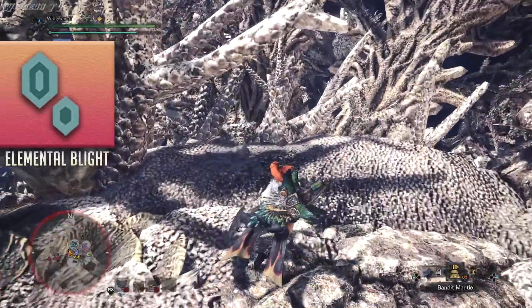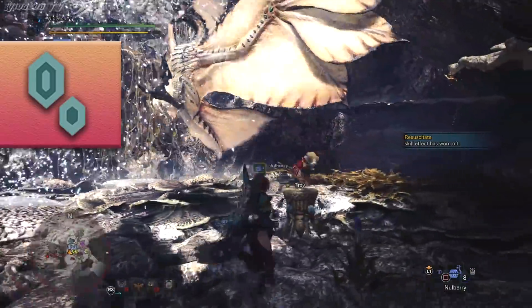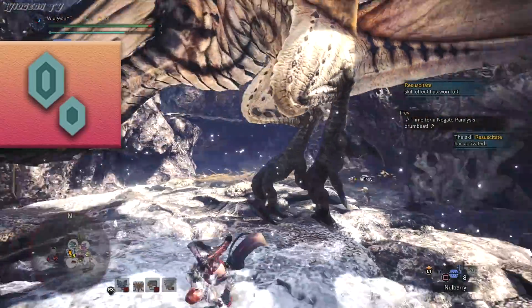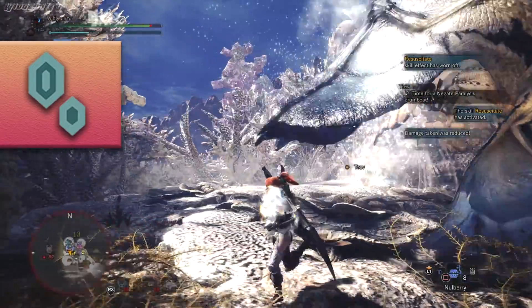Next up we have Ice Blight. This one is given to you by Legiana. What it does is it makes you expend your stamina much faster than you normally do. This is one of the most annoying blights in the game but luckily you can take care of it with a Null Berry, so make sure to bring plenty of those when fighting Legiana.